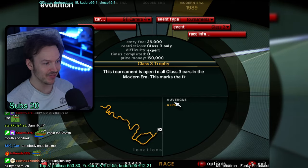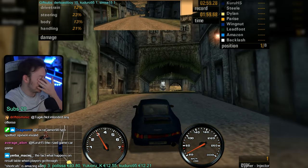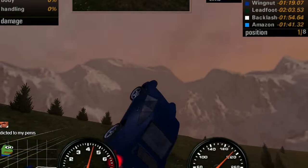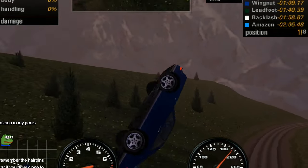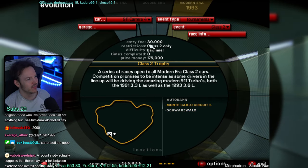25,000 in, 150 out. We're gonna race the Alps on Auvergne. Fatal - the damage is gonna be expensive. 20,000. Class 2 only - that was a Class 3 car.